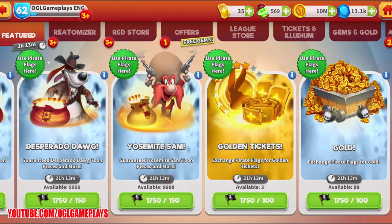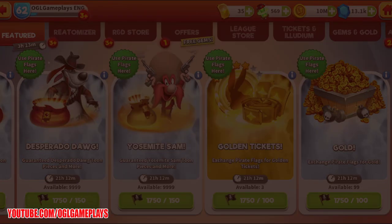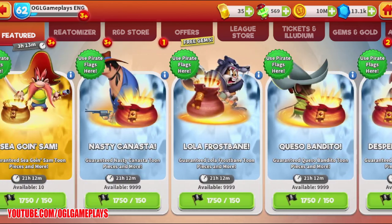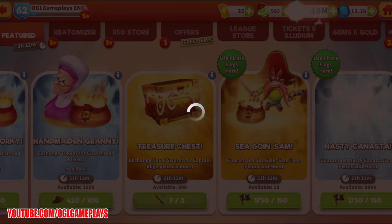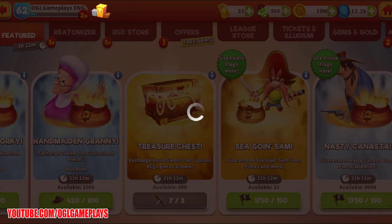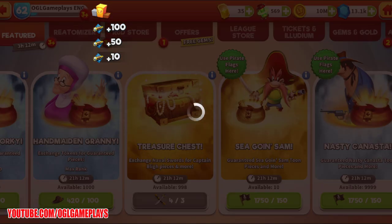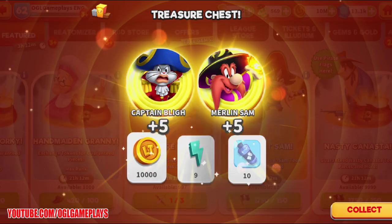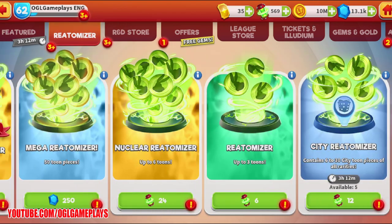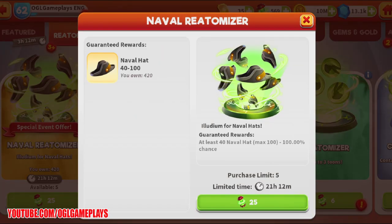We also have pirate flags we can exchange — 100 flags for two golden tickets, which is not bad. There's also gold available. I'm going to do the exchange here because we really need the Captain Bly pieces.